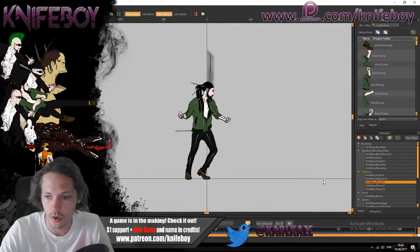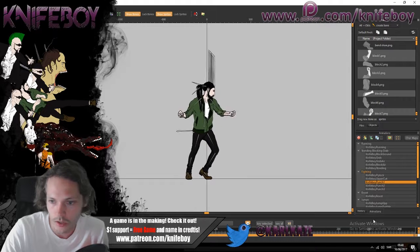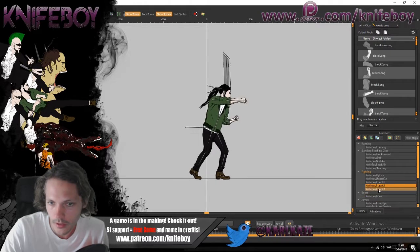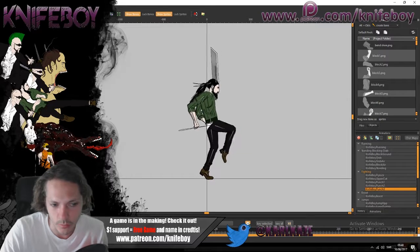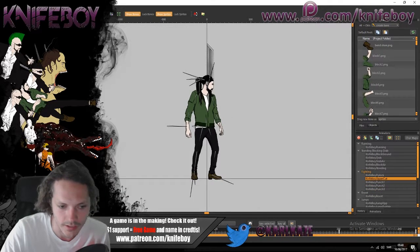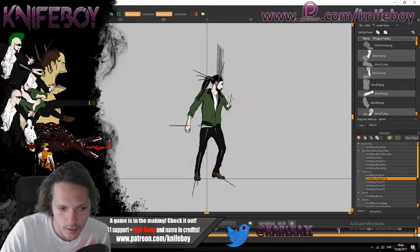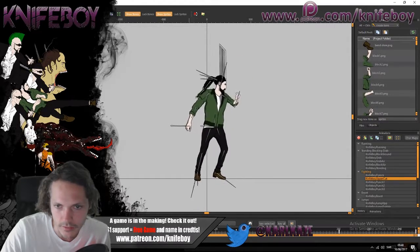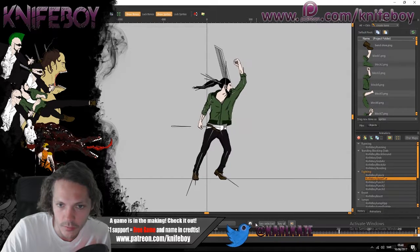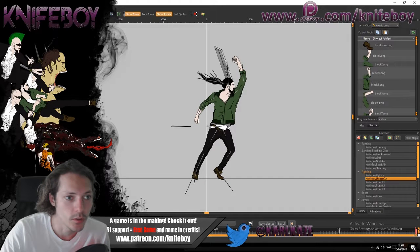We'll start with animations. Knife boy's fighting attacks were kind of lame, and one of the enemies had much cooler ones, so I wanted to give knife boy cooler attacks. I've been working on that — this is the uppercut. It looks a little slow-motion here, but in the game it's very fast. He's screaming — that's pretty cool.